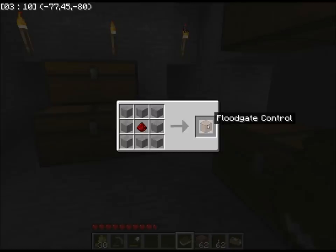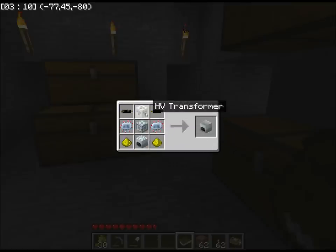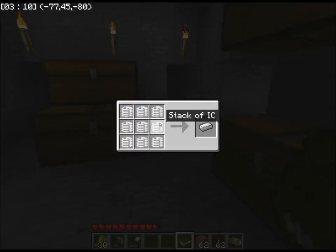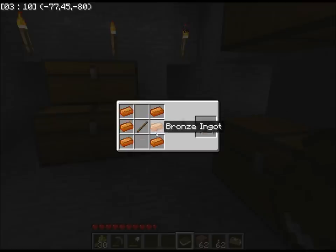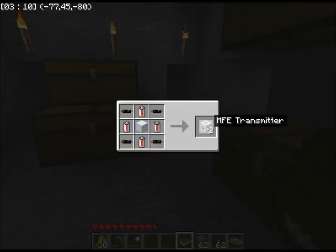Now we're into the modded stuff. Floodgate control is made with eight stone and a redstone — that's what I'll use for making my hidden doors. Recipe book, and it's a shapeless recipe by the way. Mass fabricator: two advanced circuits, an advanced machine, a recycler, glowstones, cables, and a high voltage transformer. Tesla coil — very cool but expensive. Batpack. Some of these are secret recipes and some are not, so be warned. I've seen these all before, but it's just cool to see them.